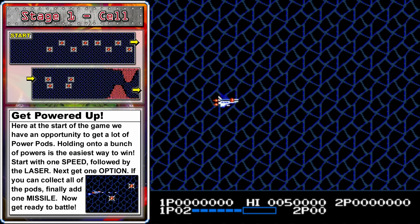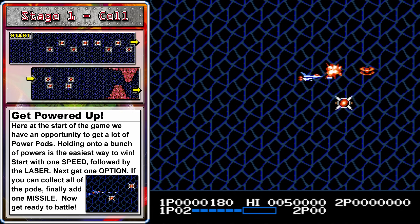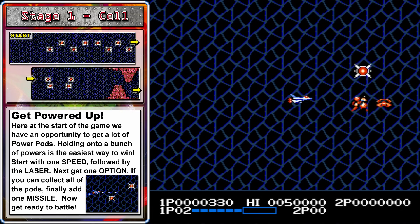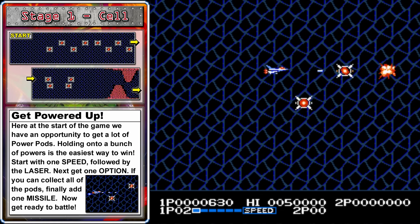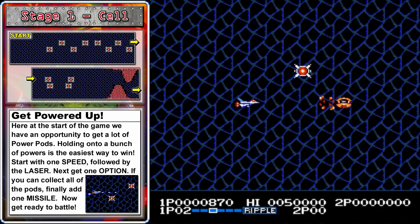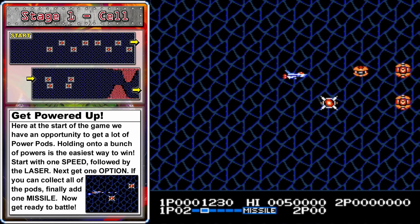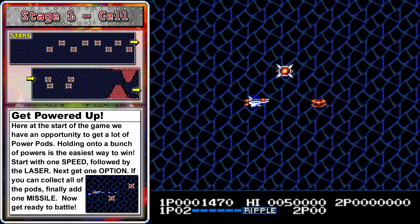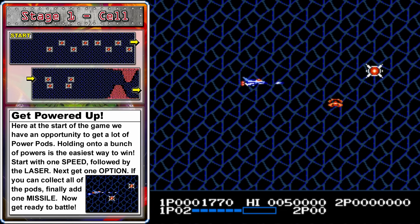Alright, let's start up a real run. At the beginning of the game we want to get powered up, so fly roughly to the center of the screen where we can start clearing out these lines of enemies. When you clear an entire line, the last enemy will drop a power-up capsule. If you're too far to the left, these enemies will start zig-zagging around making them harder to hit, but if you're at least halfway to the right, they'll stay in a nice neat line.